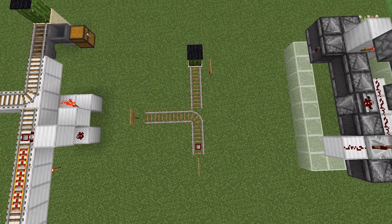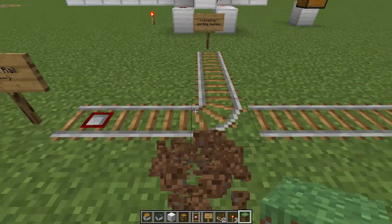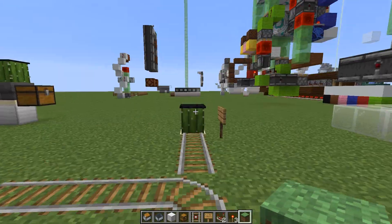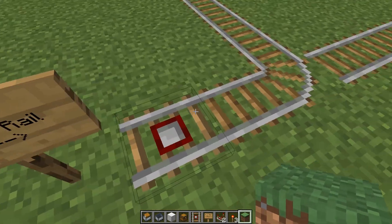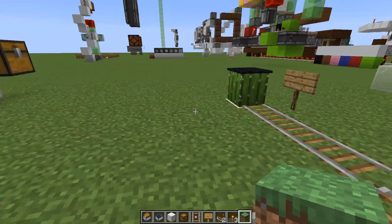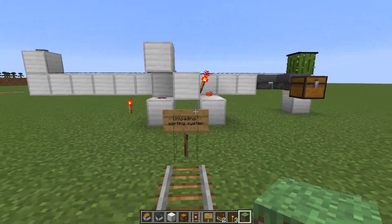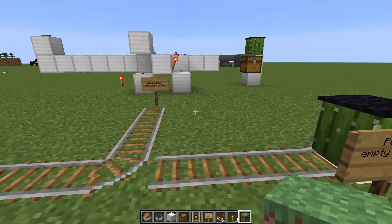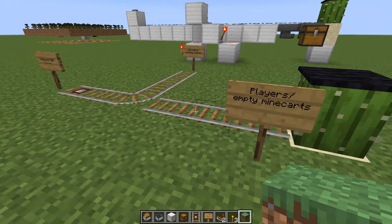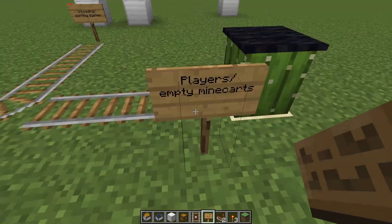We're going to go ahead and start the tutorial by looking at something like this, and this is kind of what you want your setup to look like with the rails. We're going to have here the inbound rail — this is where your minecarts are going to come in, and this is where you're going to want to place your detector rail. You're going to have your unloading and sorting system off to the side, and this is where you want the full minecart with chests to go ahead and automatically unload and sort all the items that you collected while mining. And this is where your players and your empty minecarts will end up crashing into this cactus and disappearing into whatever storage system you want here.